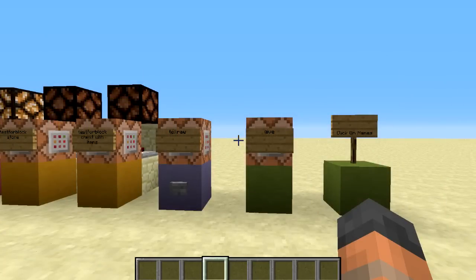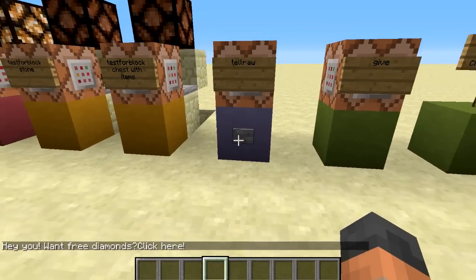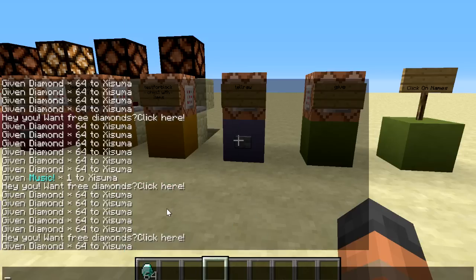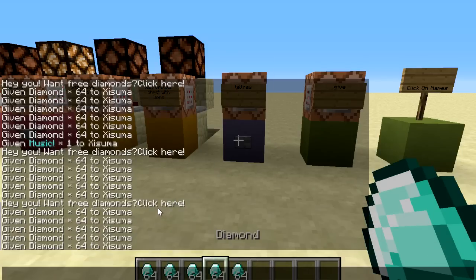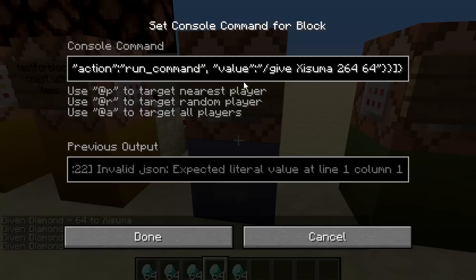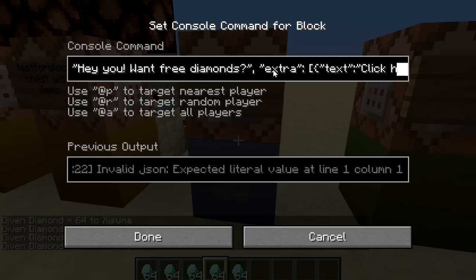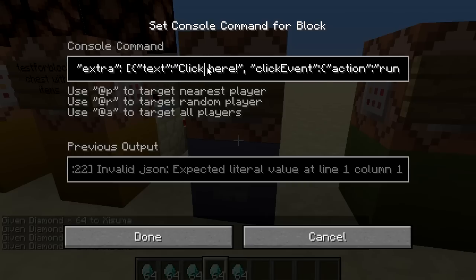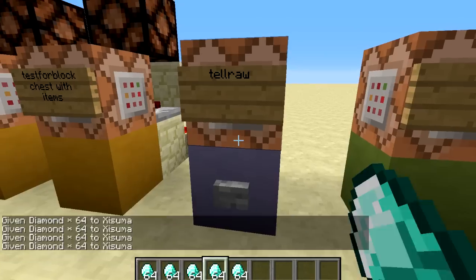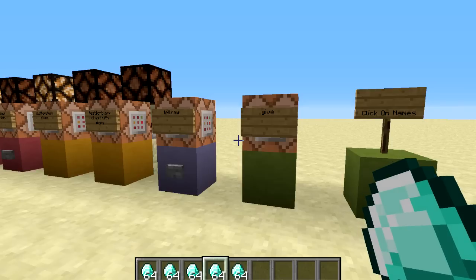These next changes are to do with the chat system and they are very powerful. The first is called 'tellraw': when I press the button it says 'hey you want some free diamonds click here', and I can actually click on the text where it says 'click here' and it gives me diamonds. The command specifies text saying 'hey you want some free diamonds' and then clickable text that on click runs '/give @a 264 64'. So you can have text in chat that, when clicked, places blocks or performs other actions.